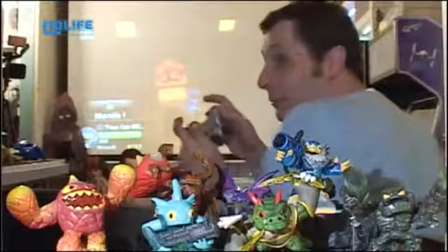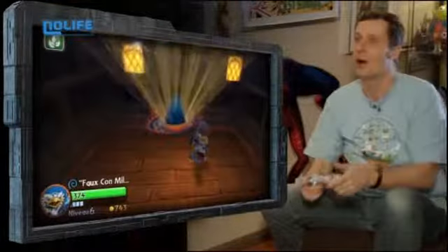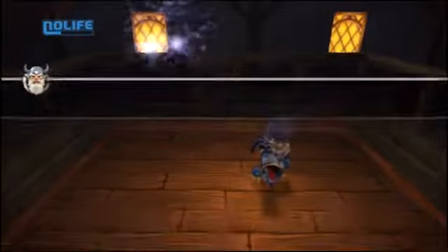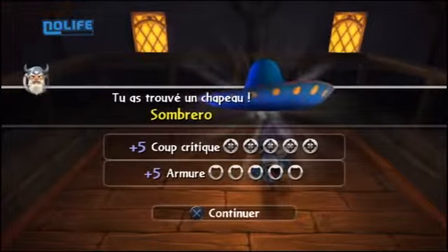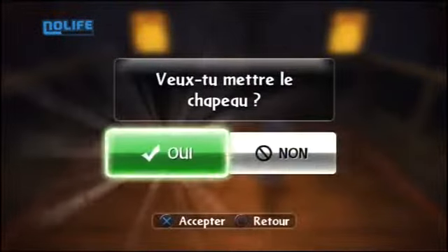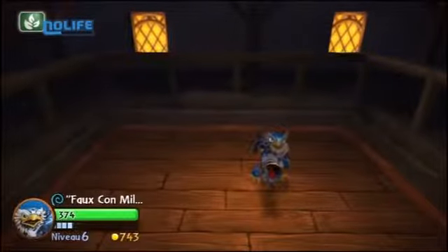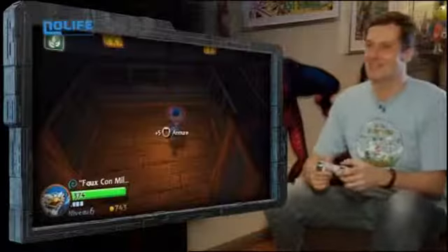Les cadeaux, il faut tapoter pour les ouvrir — c'est une drôle de façon d'ouvrir les cadeaux, de taper dessus, mais c'est comme ça. Un sombrero ! Il est superbe. Je vais peut-être l'échanger contre mon chapeau melon qui était très élégant, mais je reconnais qu'un sombrero, ça va le faire. Je vais le mettre tout de suite — c'est horrible, je suis comme un gamin. Je suis content d'avoir trouvé un sombrero pour mon personnage.